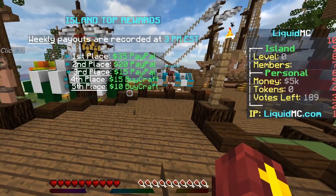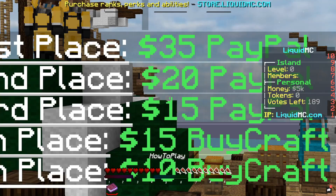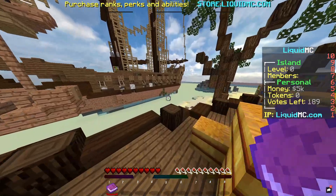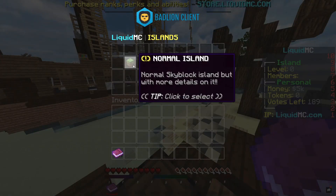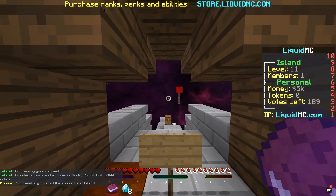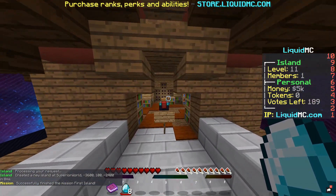You can see the IP on the right scoreboard over there. There are some prizes but I just like playing for fun. Start creating your island - use slash island. So the first thing you want to do when you log on is slash island so you can actually choose what kind of island you want. I can get a normal one, Japan, jungle - I actually kind of like the sound of the Japanese one. Let's see what this is. I got eight diamonds - why did I get eight diamonds?